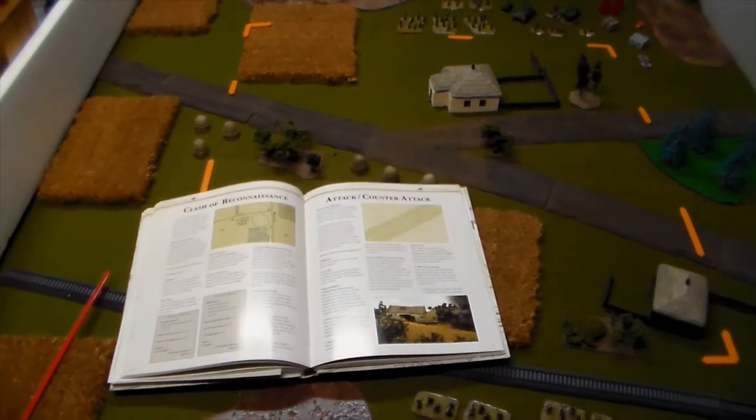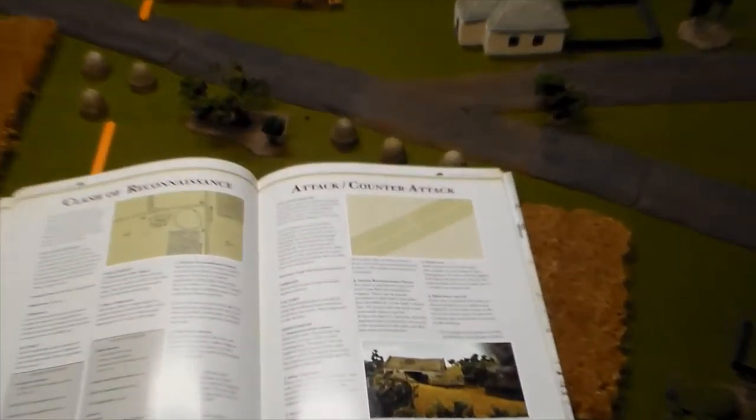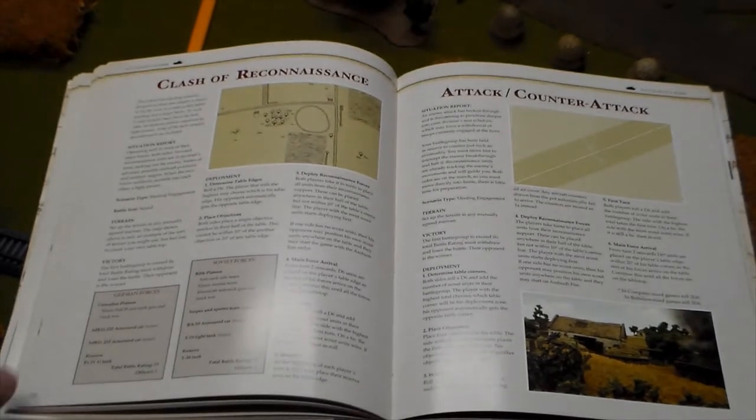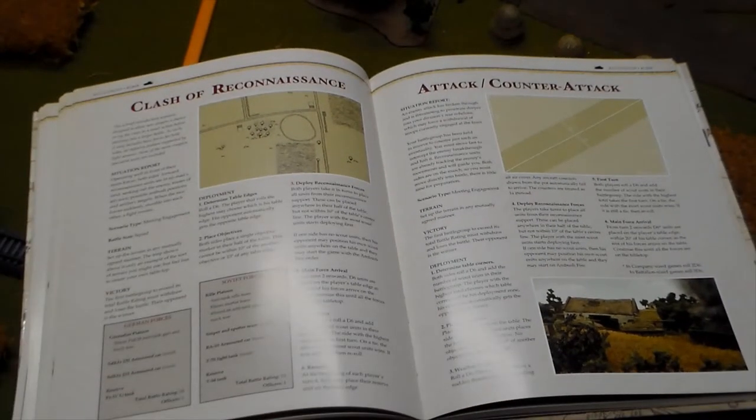We're focusing on 'Clash of Reconnaissance.' It's an introductory scenario where you have Russian and German forces — a platoon of infantry, a little bit of support, a tank on each side, and reconnaissance on each side. I altered the orders of battle just a little bit because I didn't quite have everything. Let me show you what the forces are going to be like.